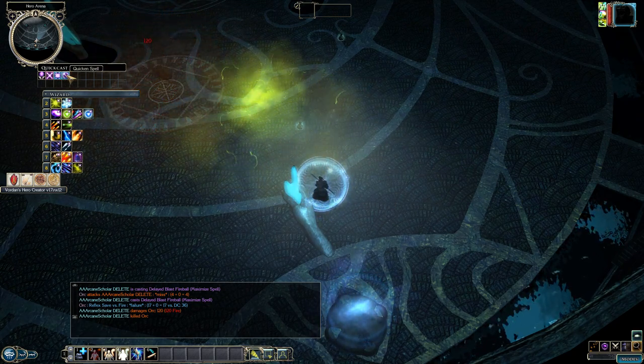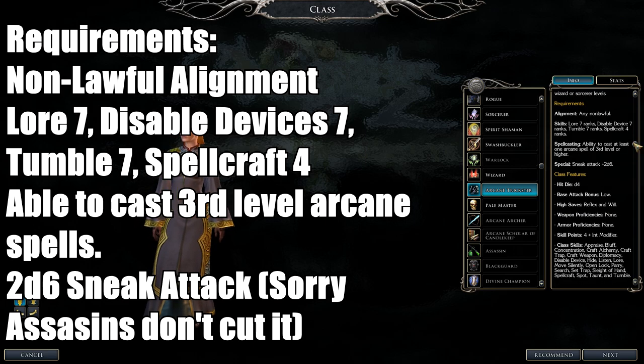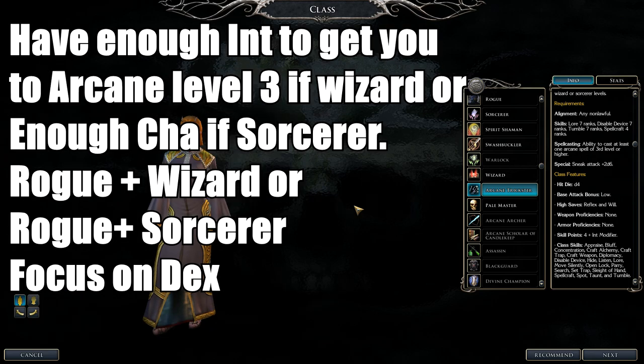Next is the Arcane Trickster. Requirements: non-lawful alignment, Lore, Disable Devices, and Tumble at rank seven, Spellcraft four, able to cast third-level arcane spells, and two sneak attack dice. Assassin sneak attack does not count. Arcane Tricksters get sneak attack, impromptu sneak attack, and Pilfer Magic — a lesser dispel that removes the best buff. If it works, the Arcane Trickster gets a bonus to attacks and saves.